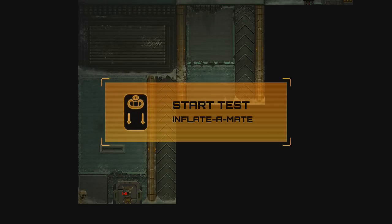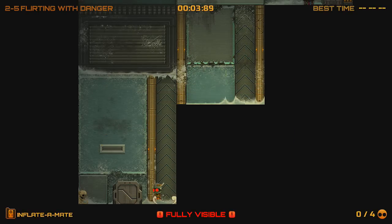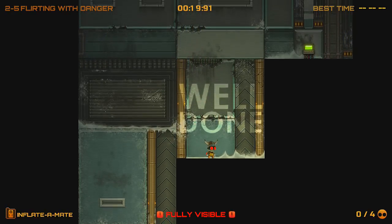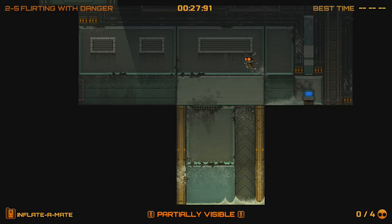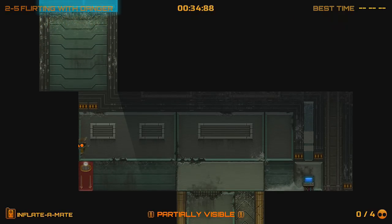Right, start test — inflator mate. I didn't think so, and it said that you think you can get up here — jump and inflate at the same time. Now do it a hundred more times. No, I don't want to. Oh my god, he's literally not even joking.